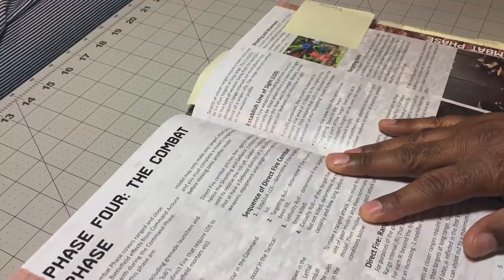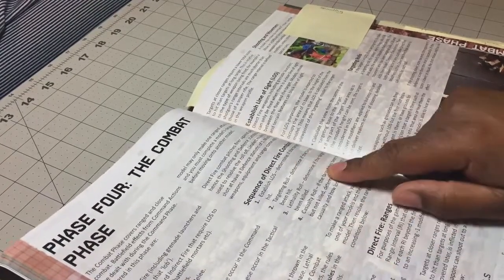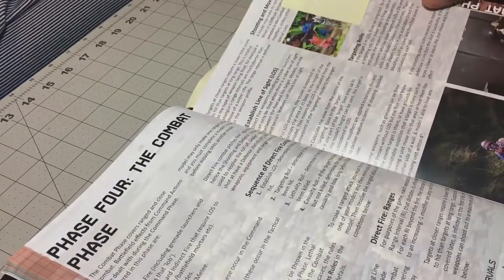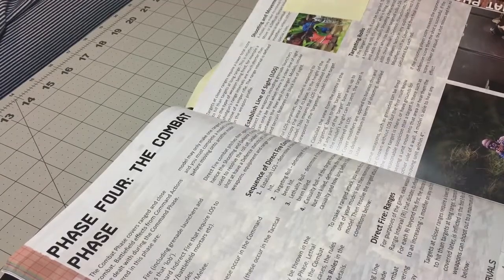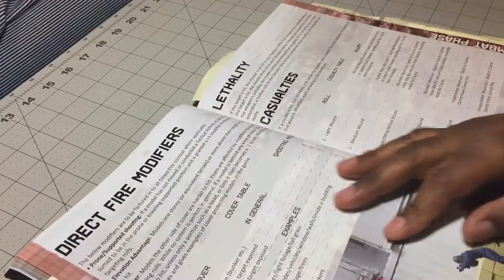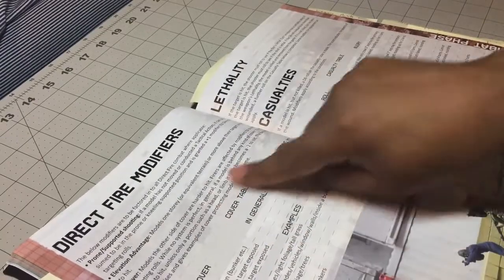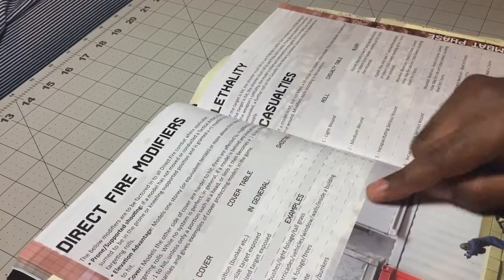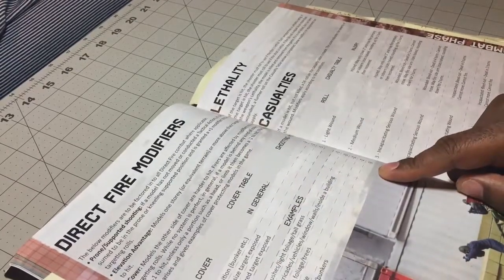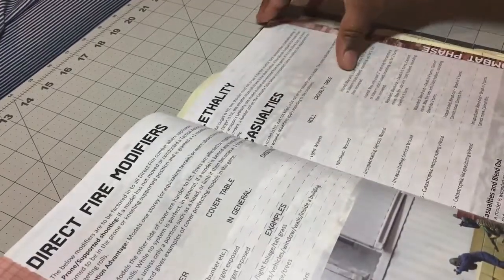We have throwing grenades, direct fire, combat sequence, line of sight, targeting rolls — most of this we've talked about. One thing I like about the cover rules is they handle it very quickly without getting bogged down. Basically just about anything should be a minus one; if it's just an elbow or shoulder sticking out you give them a minus two.